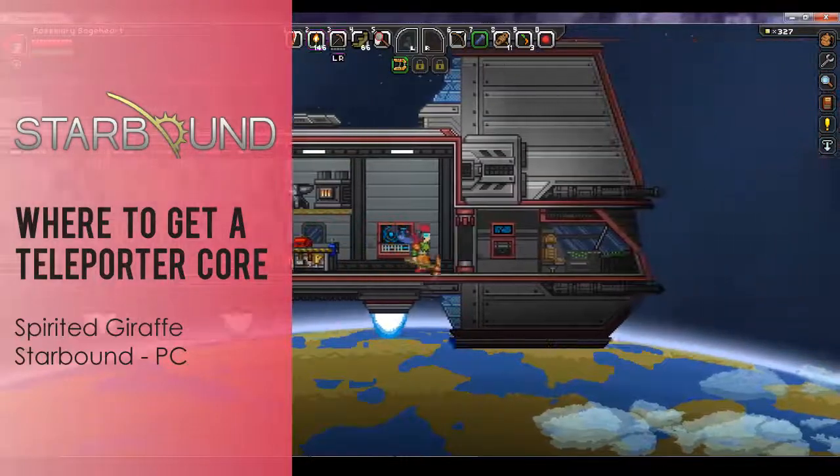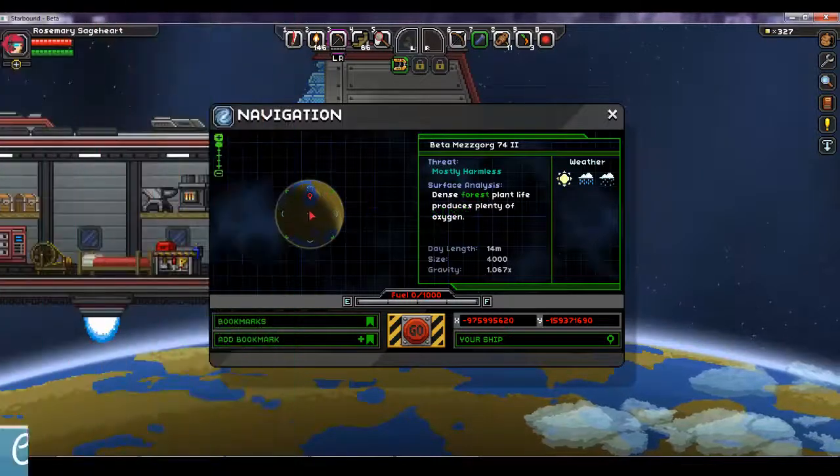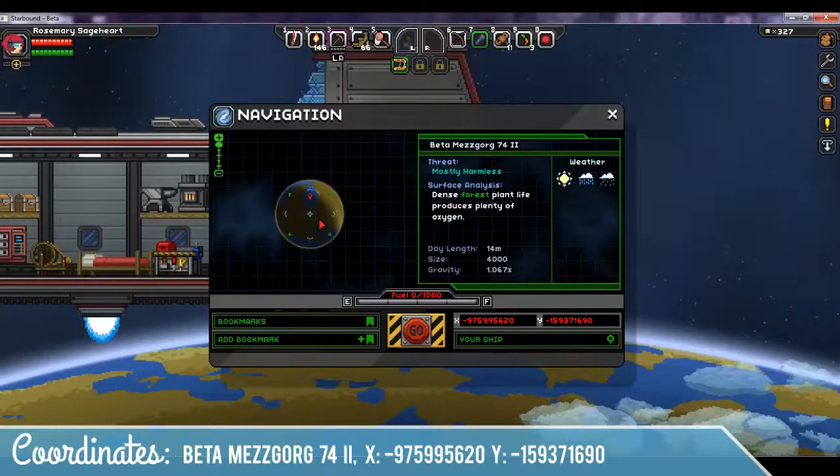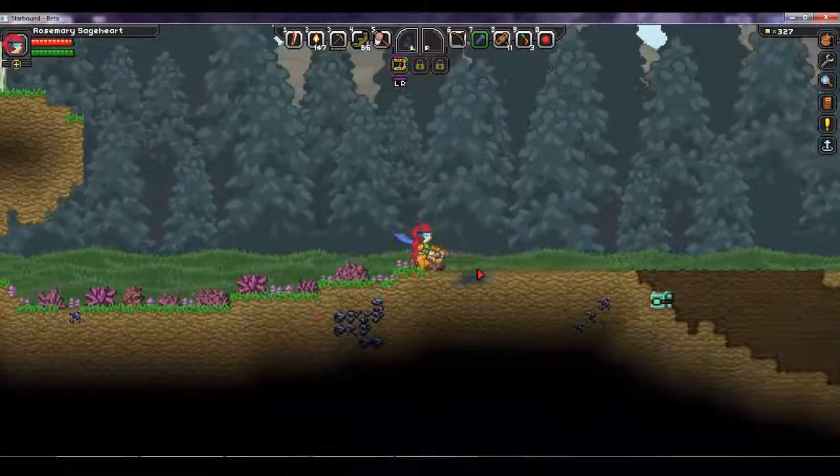Hey, it's Red Lace and today I'm playing Starbound at Spirited Giraffe, and I'm going to show you where to get a teleporter core. You want to go to this planet, Beta Maze Gorg 74-2 — these are the coordinates, so feel free to pause and grab those. Then you're going to walk on the surface